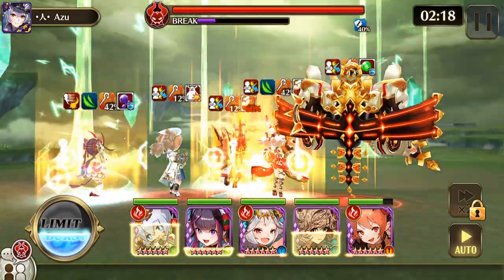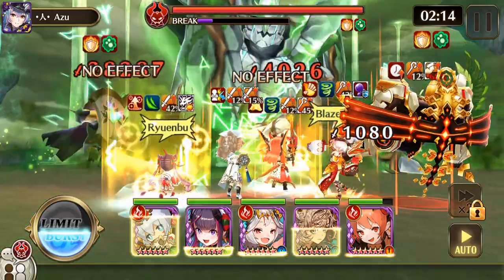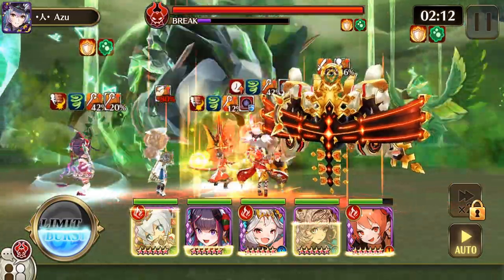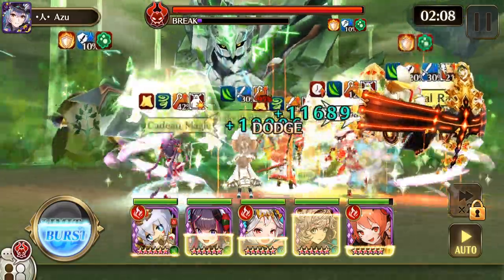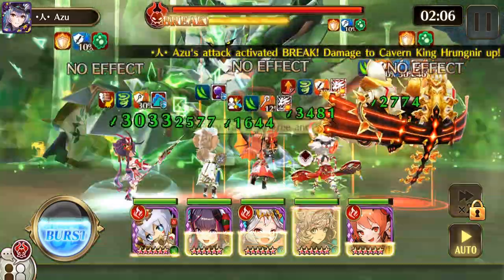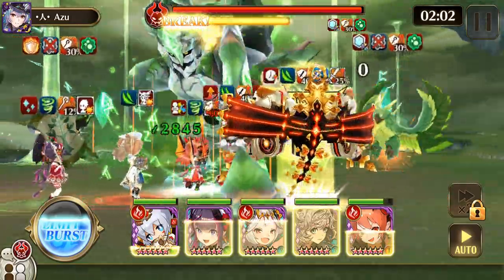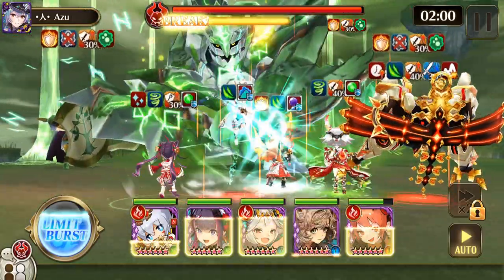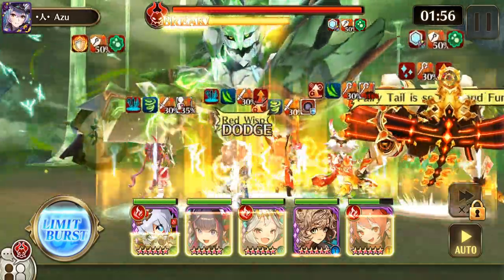Some other heroes you can use are Gatherer Aldra, Ines, Awaken Moggy, Tishia, Genos, and Griffine Rita — she actually works pretty well because she recently got a buff and has fire now. That's about it.